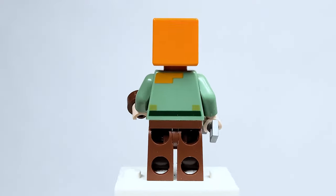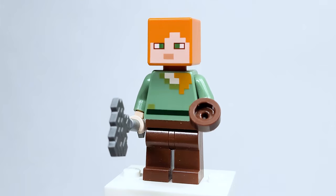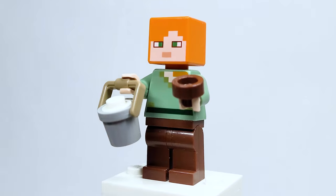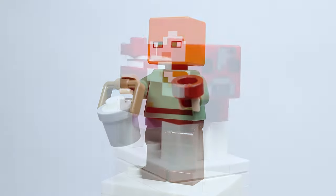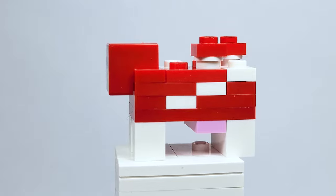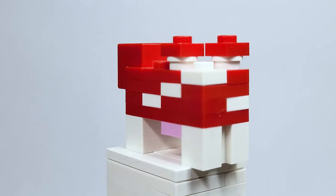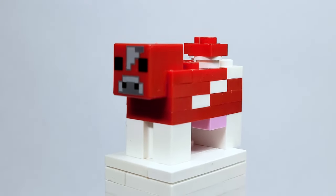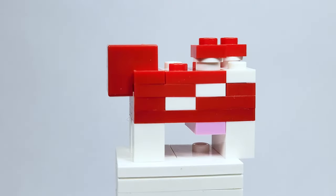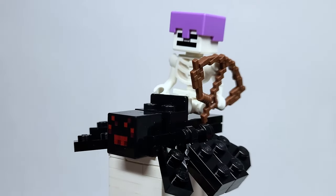After all this time we need dual molded arms — it's the 10-year anniversary, make it happen. Her other accessory is a bucket with a stud to represent milk, because mooshrooms can give you mushroom stew as well as milk if you use a bucket or bowl. Here is the mooshroom — we haven't gotten this since 2017, so it's great to see back. The build has always been perfect, and it's such an iconic mob.